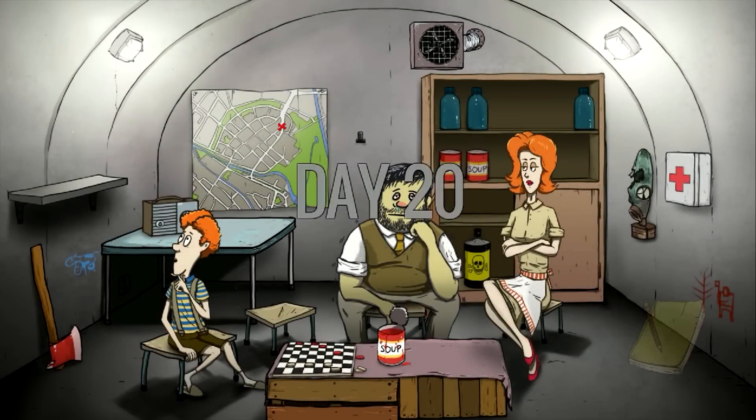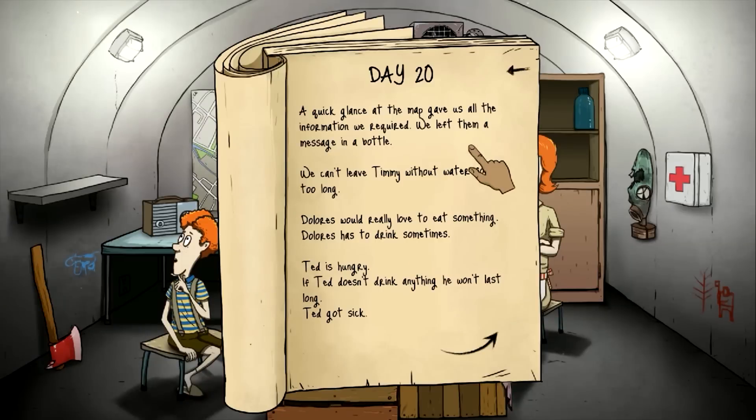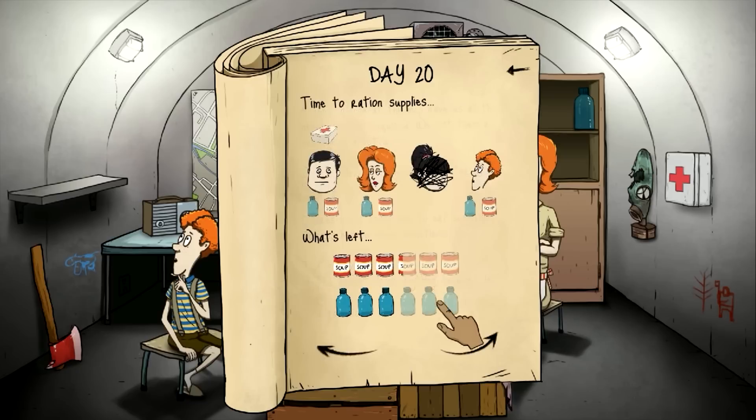Day twenty — uh oh. He's coming down with something. It's not looking good. Can't scratch fever. A quick glance at the map gives us all the information we require. We left a message in a bottle. Timmy can't be without water for too long. Dolores would really love to eat something and also needs to drink. Ted's hungry, needs a drink, and he's sick. So Timmy just needs water, we'll hook Dolores and Ted up with food and drink, and get Ted some meds.